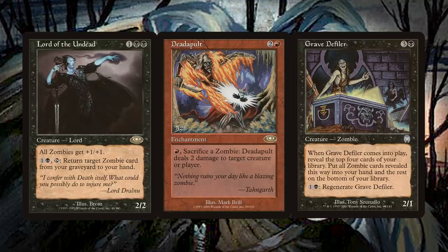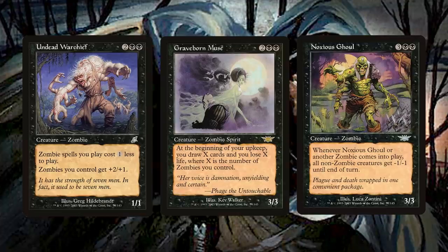From 2002 to 2003, the three Onslaught block sets were released, and this was a big deal for zombies, because it was the first set to go really hard on zombies. The block as a whole was a tribal one, and all three sets were packed to the brim with zombie payoffs. Some of the more notable ones include Undead Warchief — a new zombie lord that gave a nice buff and reduced the cost of zombies — Graveborn Muse, which drew you more cards the more zombies you had in play, and Noxious Ghoul, which gave non-zombies -1/-1 every time a zombie entered the battlefield. You'd think that maybe that would be enough to finally make zombies a thing in competitive Magic, but it still didn't happen.